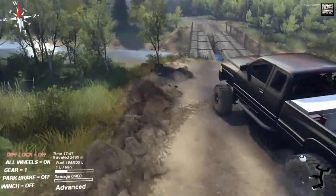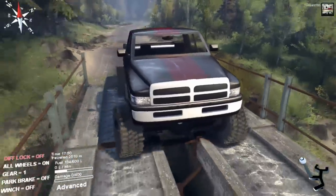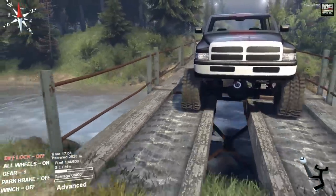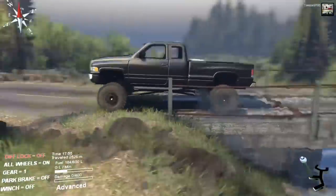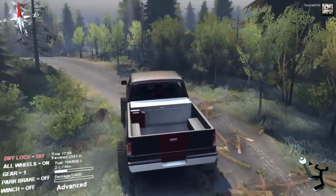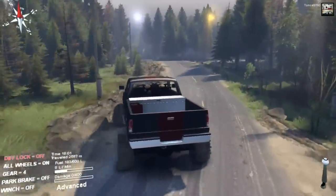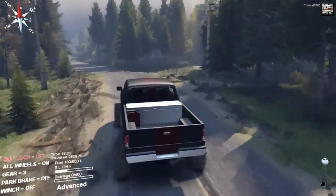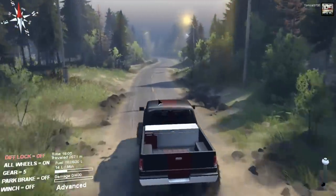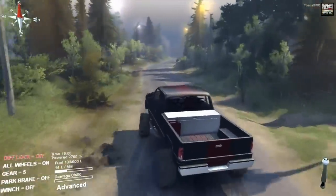Diff lock back off since we're out on the pavement. I don't want to damage it at all, because that will actually damage it. If you've got the diff lock on and you're out on the pavement, that can cause damage, and it is damage that they count in Spin Tires. Since we are out on the pavement, we can kick it up into auto. Counter-steer and brake - I was not wanting to go off into the rocks and roll or hit a tree. This thing is actually a lot quicker than you might expect. It's a five-speed and it does move quite a bit.